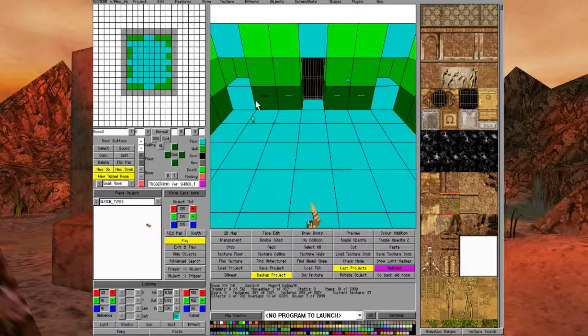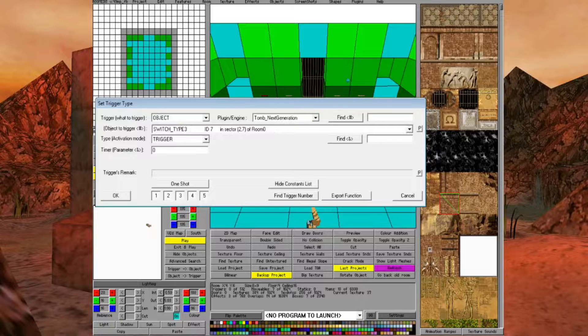The most important thing to note about this puzzle is the OCB values — the object code bit values, OCB for short. We're going to bring up the trigger menu. For the switch selected, choose a switch trigger. At the bottom of the menu you'll see the code bit numbers — un-press all of them so you start from blank. When looking at the object code bits, forget that they're numbered; the numbers only denote the position. Think of the five positions as blank — just positions one through five with no inherent meaning.